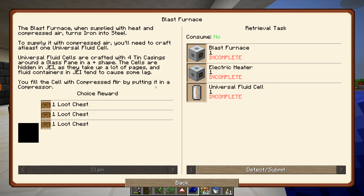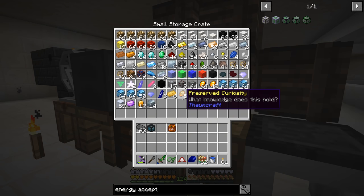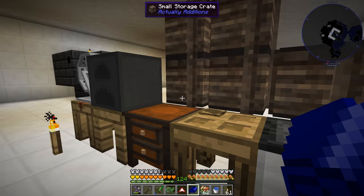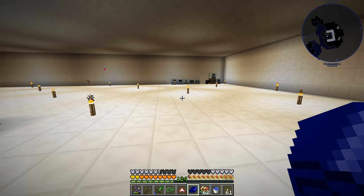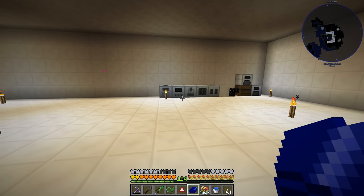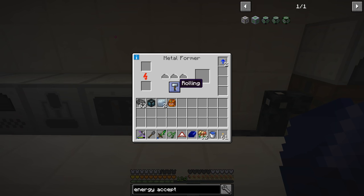So we need tin casings, and to get those we have to get tin plates first. Then we have to run that through our metal press on the rolling setting. I guess I'll put the other one in there, and that gives us our two tin item casings. I do need to give this thing some power over here, so let's grab some coal to start powering up our bat box one more time.